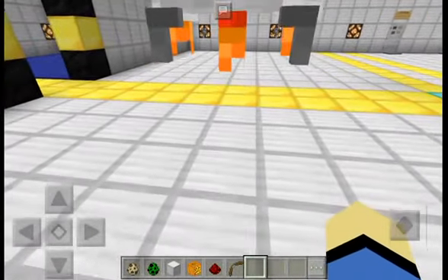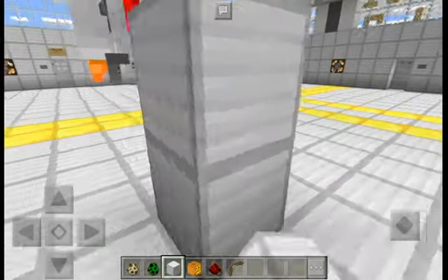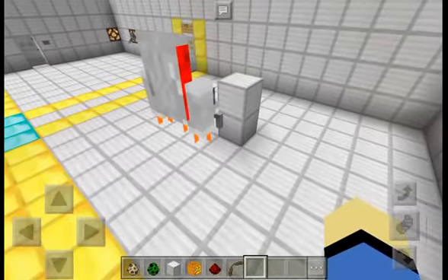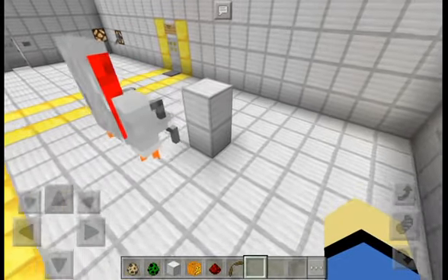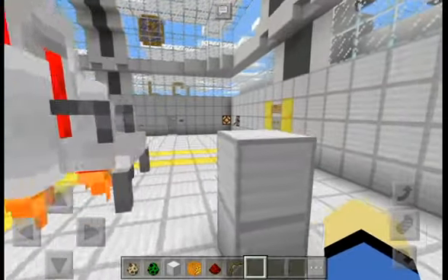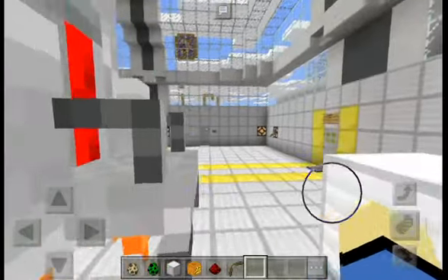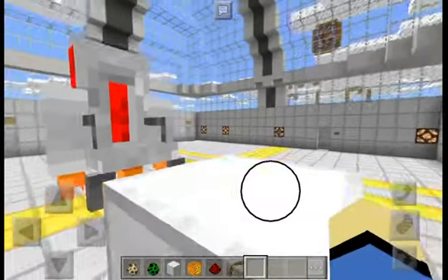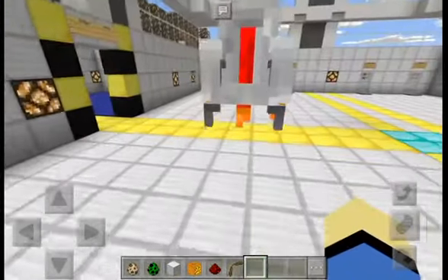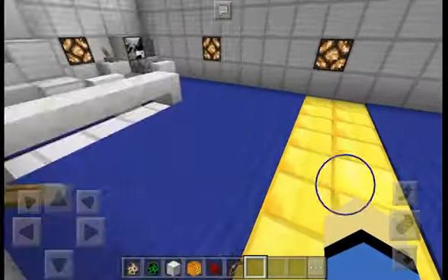When you speed it up using redstone, it makes some kind of particles below it underneath. This chair hovers about one and a half to two blocks off the ground. The part on top sits right on top of the iron block — it's kind of cool.